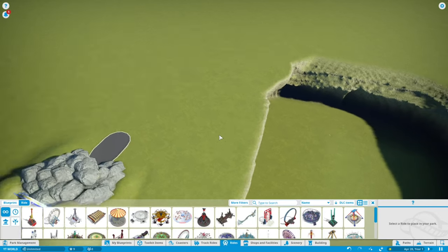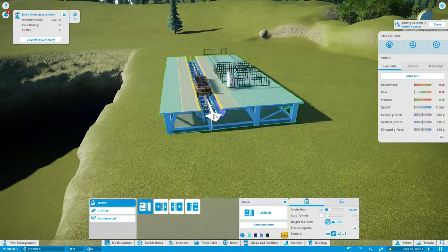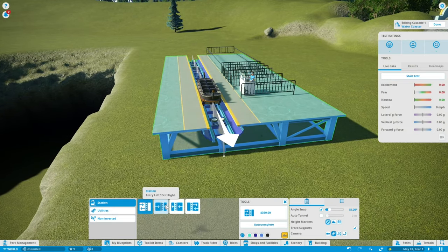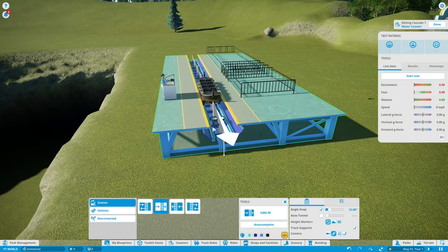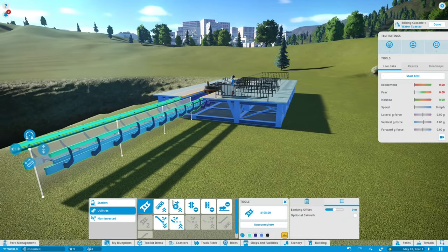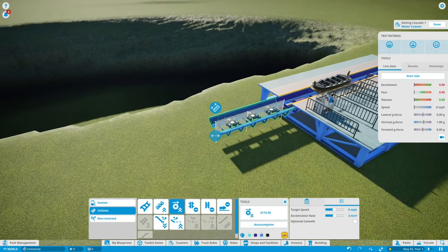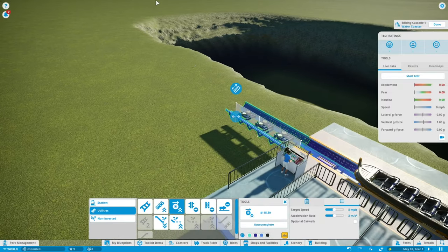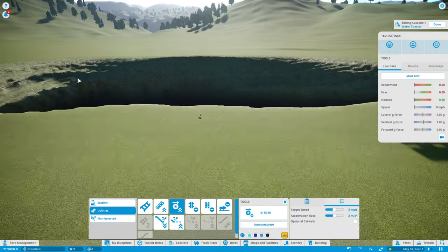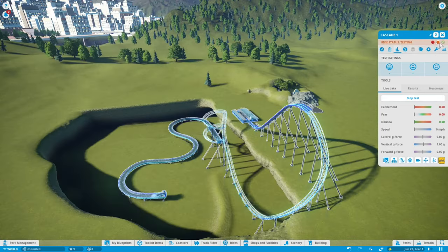We're going to hit back — we want entry left, exit right. So where do we want it? I feel like we need to push it. I want to do like up, up, down — kind of above the entrance area.